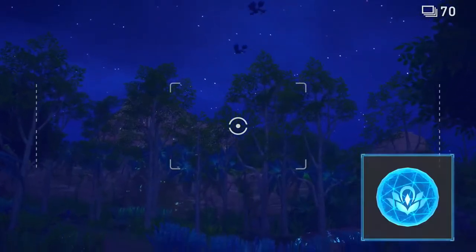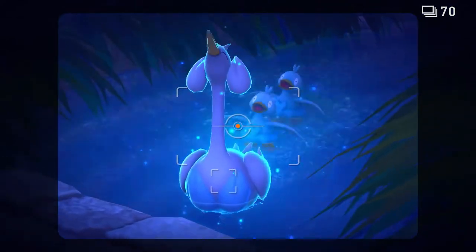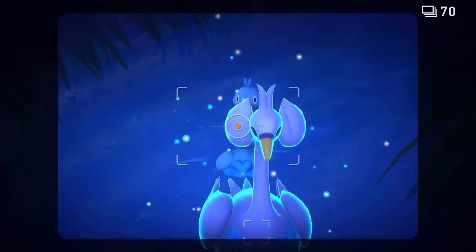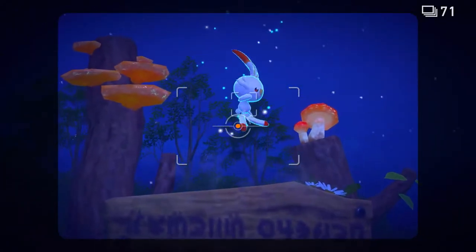You'll also have Illumina Orbs, something the Professor invented. If you use one of these, you can make any Pokémon glow! Whoa! Those flames changed color!